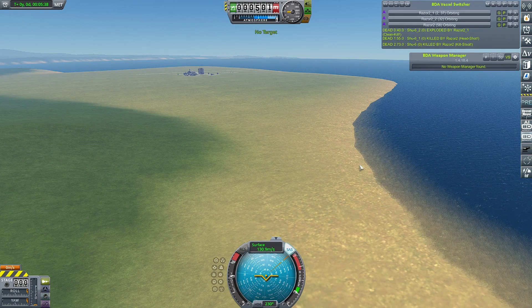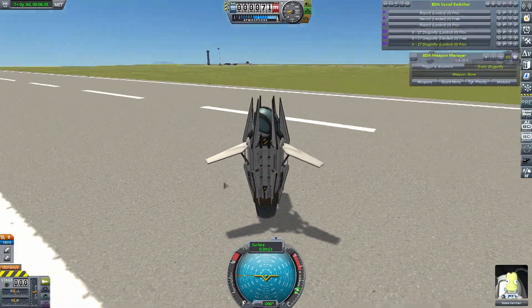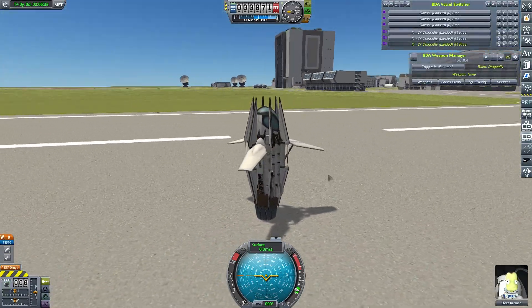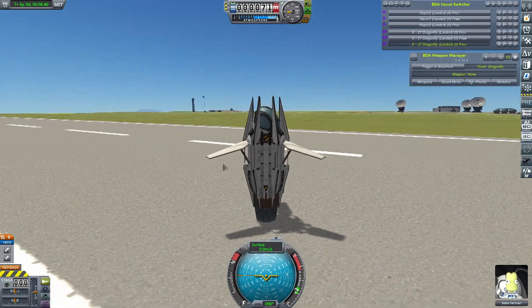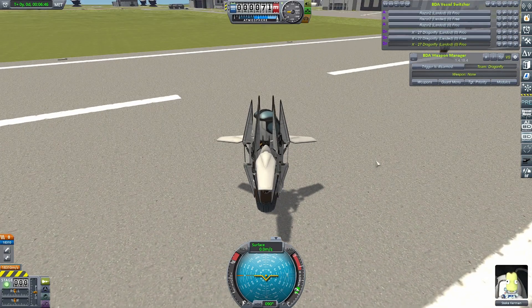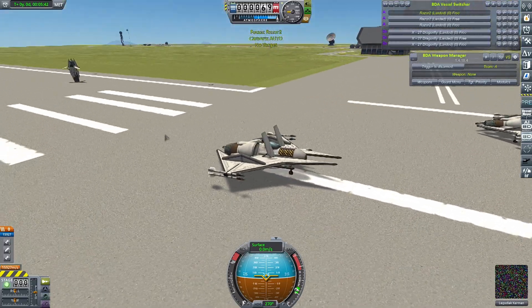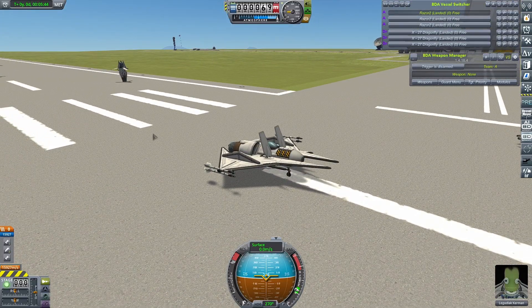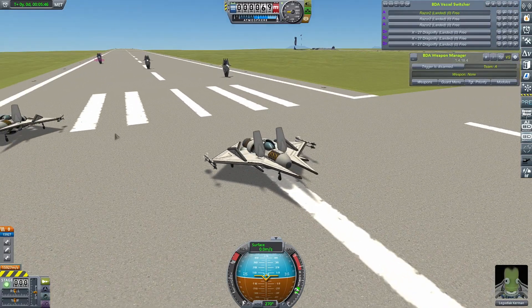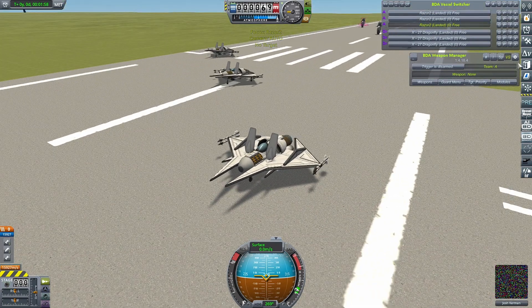There's a certain degree of inevitability about the two craft in this final. Both have performed exceptionally well with slightly different design philosophies. I think they both rely primarily on reaction wheels, though the Dragonfly may lean a little more on engine gimbal — it just turns in mid-air, gets its guns away, and shoots you up. The Razor 2 is a little more like a conventional craft, using wing surfaces to generate lift. I really don't know how to call this one — it's anybody's fight.